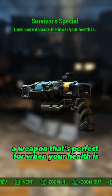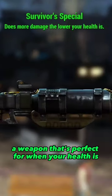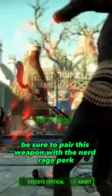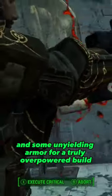It's the Survivor Special from Fallout 4, a weapon that's perfect for when your health is really, really low. Because the lower your health is, the more damage this gun is going to be putting out. Be sure to pair this weapon with the Nerd Rage perk and some unyielding armor for a truly overpowered build.